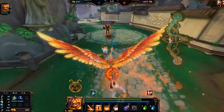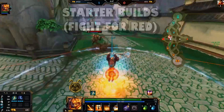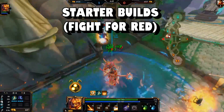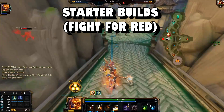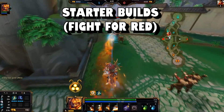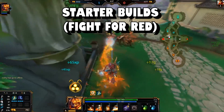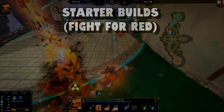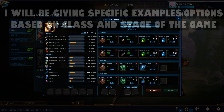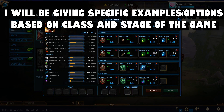Starting off at the beginning of the game, obviously, is the starter builds. This will very much factor into one of the next steps of the guide, which is the fight for red — which is ridiculous — so I will mix the information with the build and the fight for red as we go along. Let's get started on the starter builds that you generally see in ranked duel.